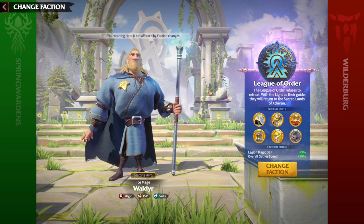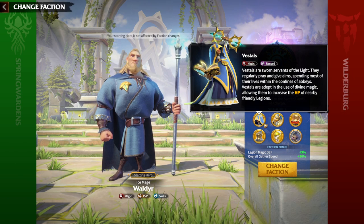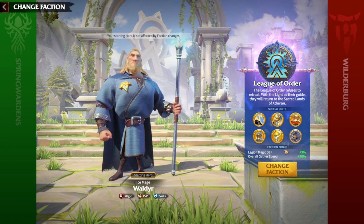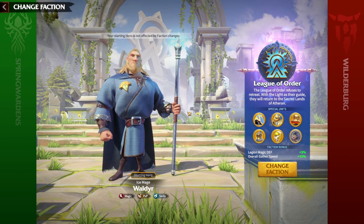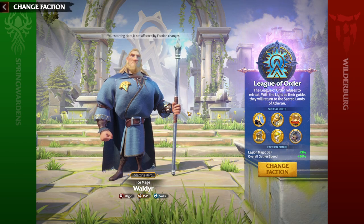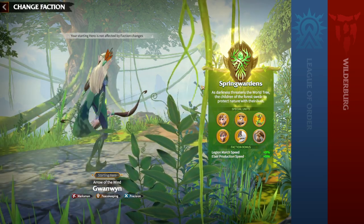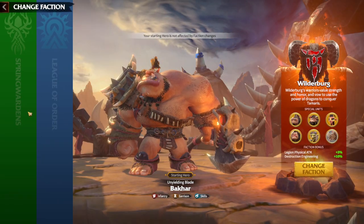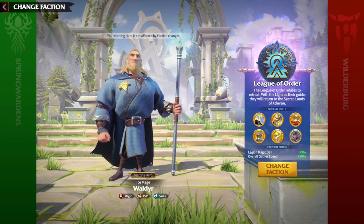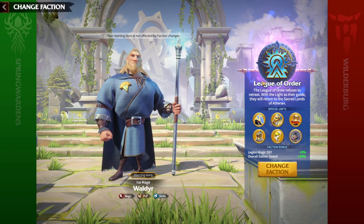The most important thing about Wilderberg is that Wyverns are marksman units, which is great to have as a marksman main — you get an additional special unit legion. Also, spearmens are getting additional damage dealt bonus, so you will purely deal more damage by being Wilderberg. But if you choose to play mages and have a couple of mage legions, I would suggest changing faction to League of Orders, especially because Celestials are mages too. Mage units of League of Orders gain HP, making you tankier. With the 3% faction bonus as well, you will be tanky while fighting from range — a much safer option.